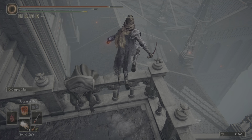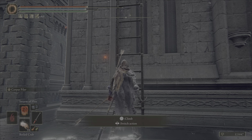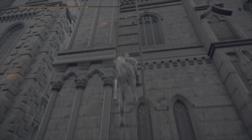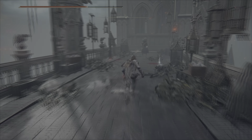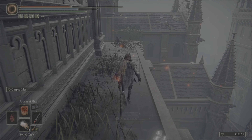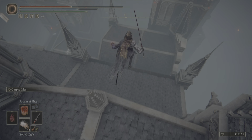Once you get to this railing, jump over, and we're going to follow the rooftop for a little bit. Up this ladder. A few more enemies across this bridge. Jump down to this roof.